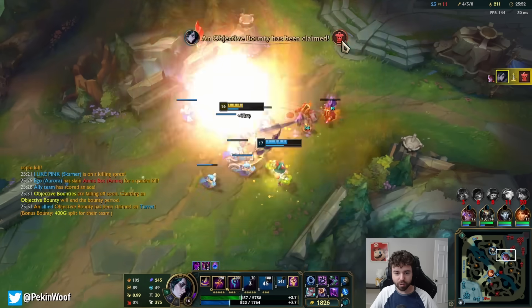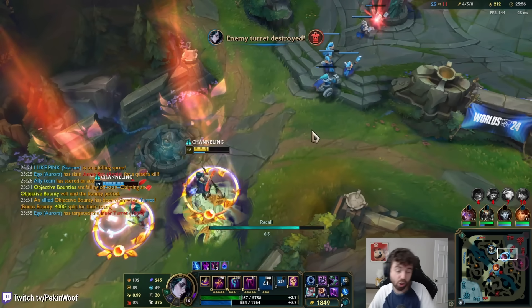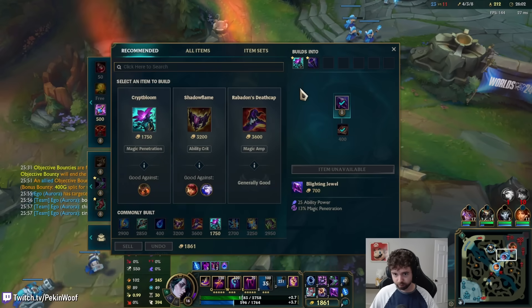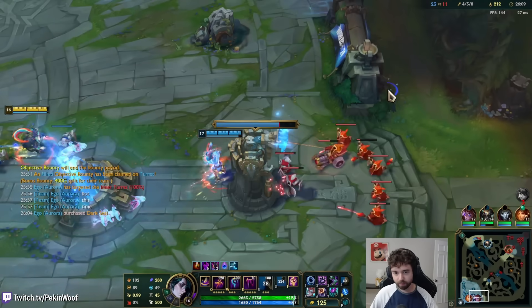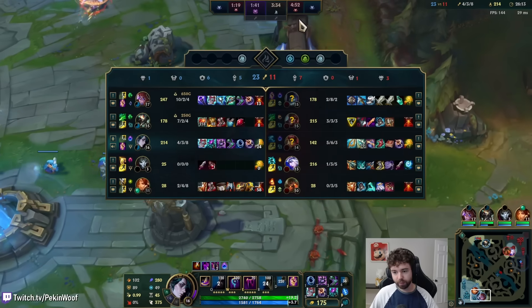How's Aurora's damage? I wonder who's going to do more at the end. I feel like if I was as fed as her, probably me — but when I drop my QE inside teamfights and people are walking over it, my damage is constantly happening. I feel like that's really going to influence it.